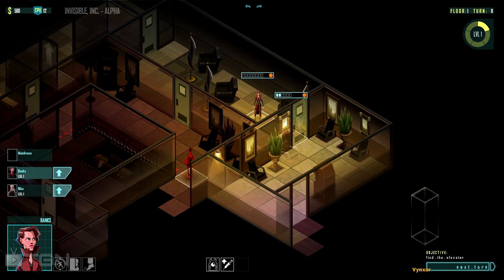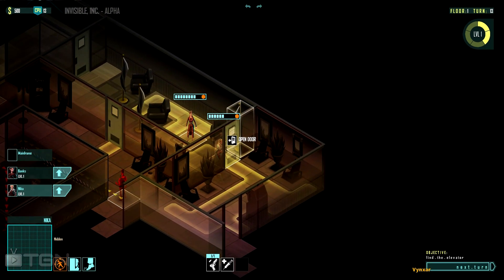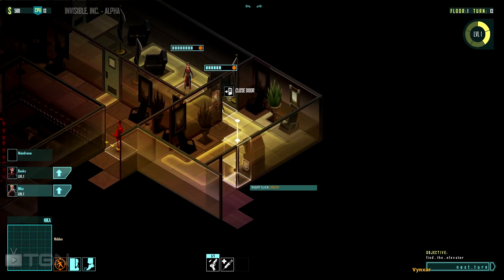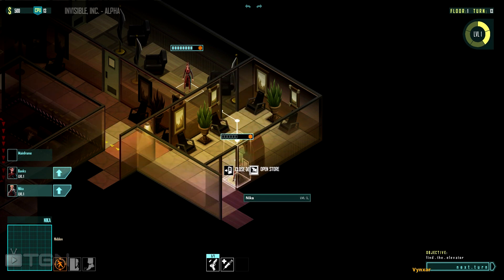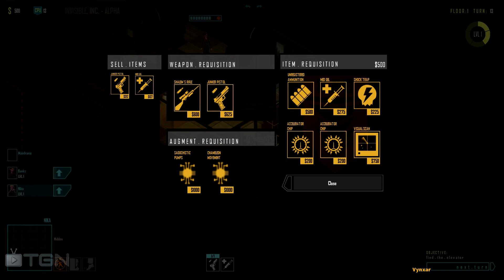Let's open the store so you can see what kind of stuff I can buy. I can buy a rifle, junker pistols, chips to increase stats — like killing mods. There's a Cloak, which is cool — this effect triggers after you become cloaked for any reason. Also Magazines, Medigel, Shock Traps — these are good — an Accelager Chip, and Visual Scan. Cool items, but I don't want to waste my money right now.